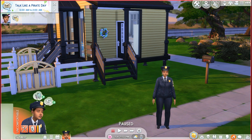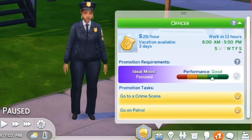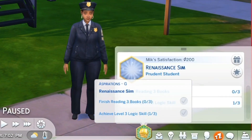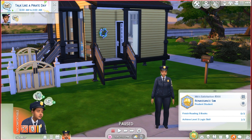All right, we're finally back home. Mick has definitely had a long, hard day at work. But we had a good day — not quite a promotion, but we are well on our way. Let's see what our tasks are right now. We're pretty good on our tasks and also with our aspirations. We're still working on becoming a renaissance sim. I think I'm just going to have her work on getting towards the logic skill, which I think will also help with our detective job.